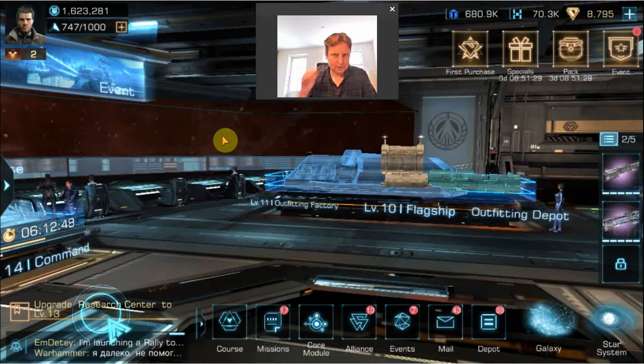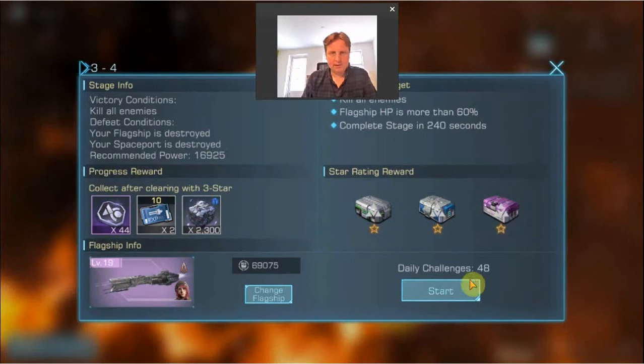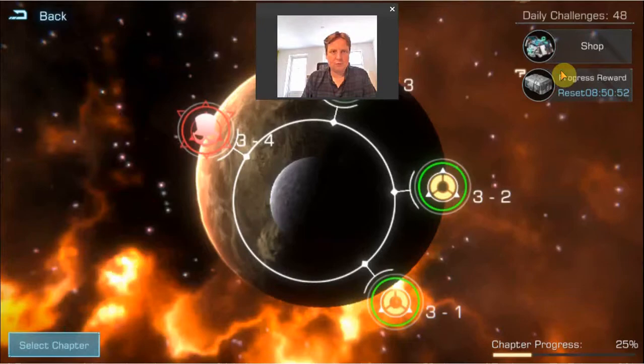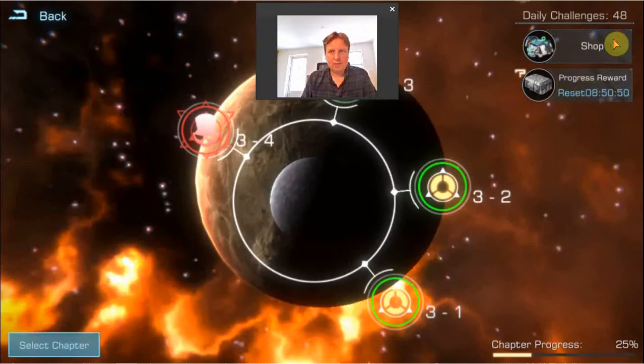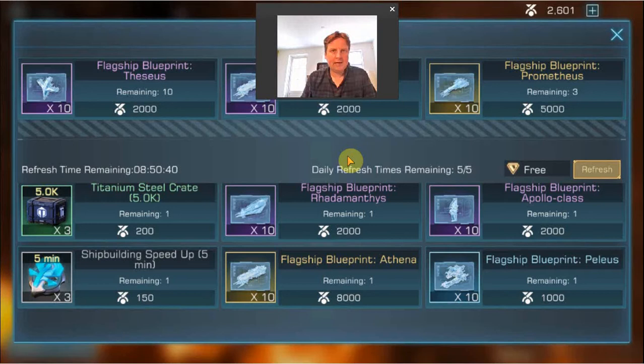One important way is the campaigns. For completing campaign levels, you get flagship blueprints directly and you get campaign medals — credits for the campaign shop. You can also claim some daily gifts based on your progress, which you can also use in the shop. So definitely claim those credits every time and try to improve and beat levels you haven't beaten yet, because that is going to be very important to purchase things here.